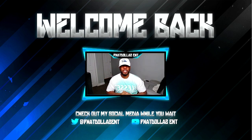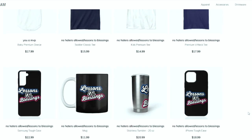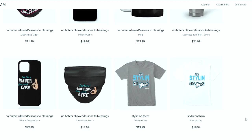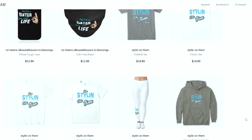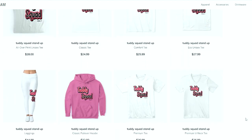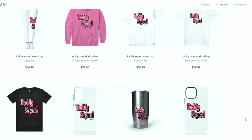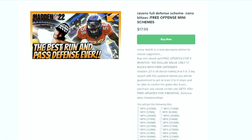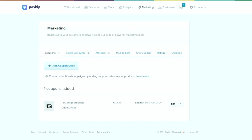Let's get into today's breakdown. This is your one-stop shop for all Madden needs — whether you're looking for some fly merchandise, eBooks, a Patreon membership, or you just want to become part of the Tutty Squad. I appreciate all the love and support. Everything is in the link in the description.